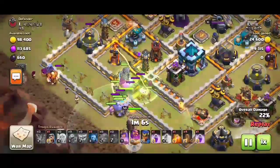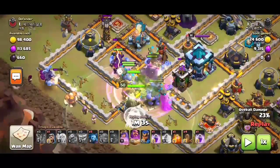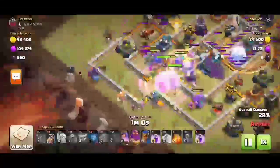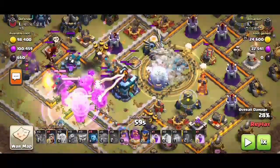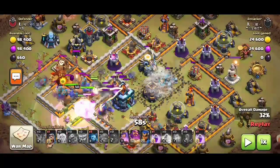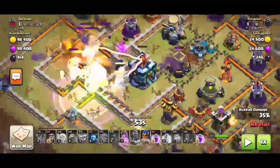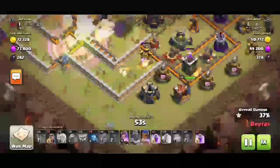Leaving one rage spell so all the troops in the middle of the base will do more damage. There's still 180 seconds left and the earthquake spells are deployed so that all compartments of the base will open as much as possible - we need to break the compartments of the base. The warden ability is now activated.